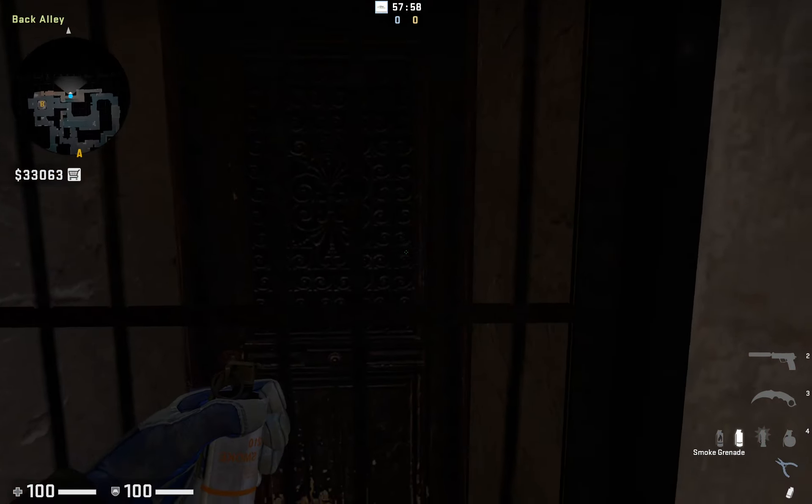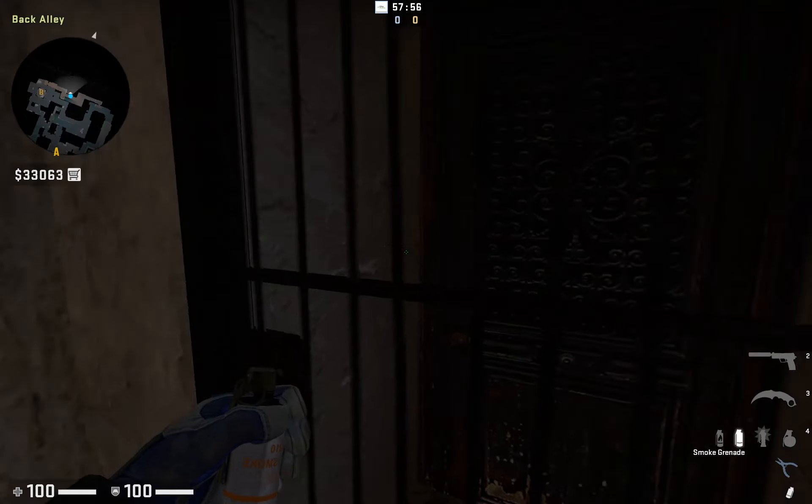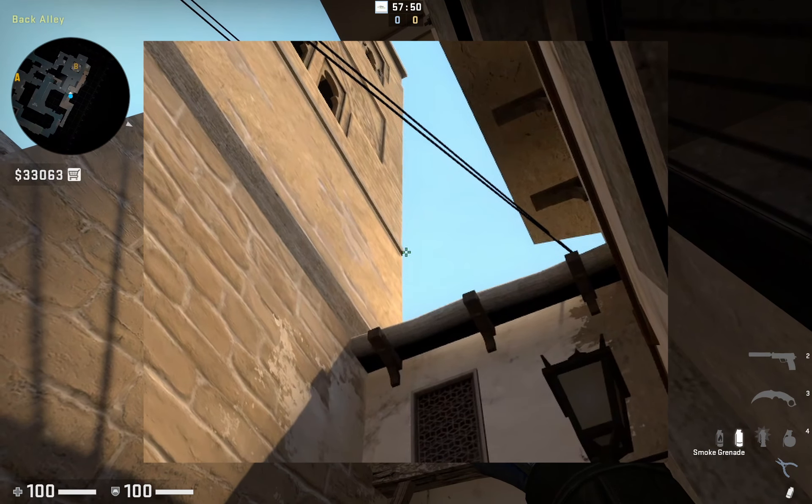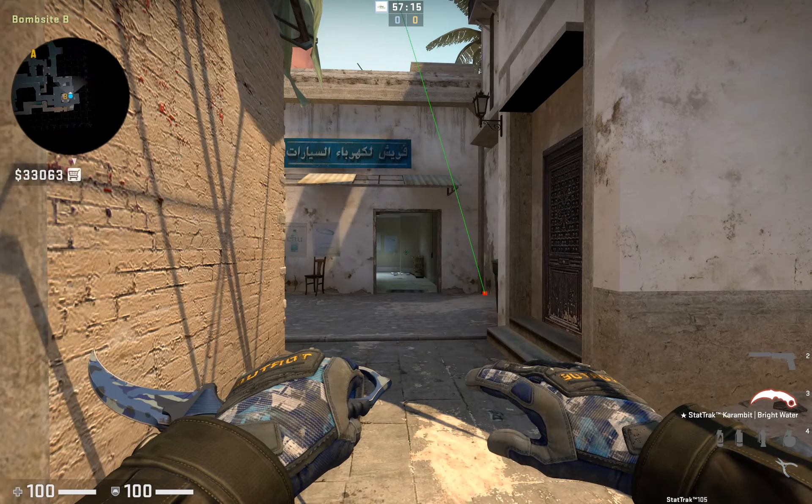We can also pair the window smoke with one to kitchen door. Just line up on the centre of this doorway, aim at the slip on the side of the tower and move your crosshair slightly to the right, then jump throw the smoke. It's going to pop just to the right of the doorway and cover off the choke point.